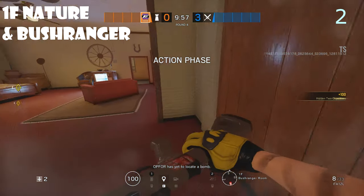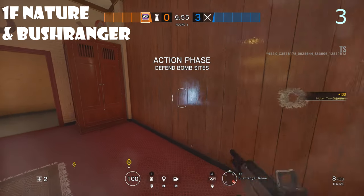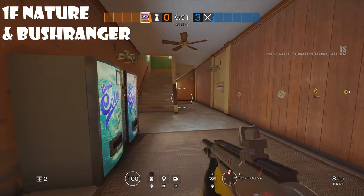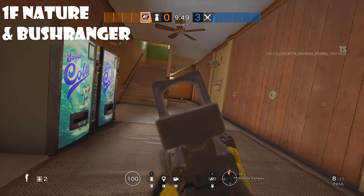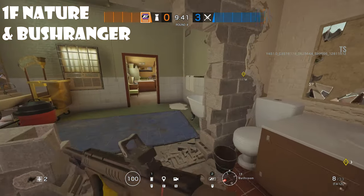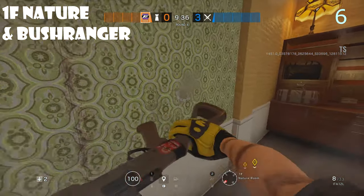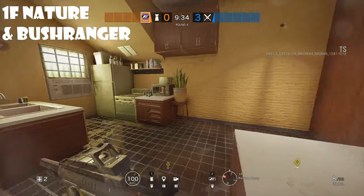For first floor Nature Room and Bush Ranger Room, go ahead and use your first four reinforcements on this western wall over here. You can commit to somebody roaming the stairs as well as this hallway. Putting a mirror on here is not going to be much use to you. Go ahead and come in to B over here and use your fifth and sixth reinforcement on this eastern wall.